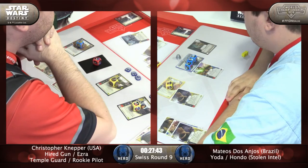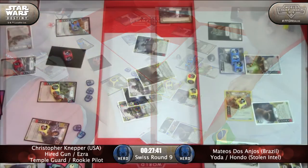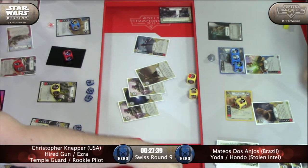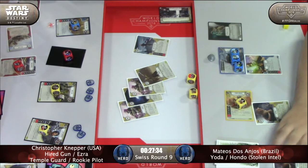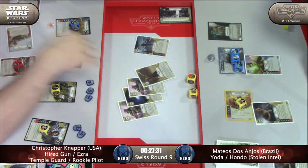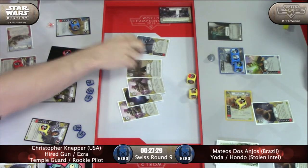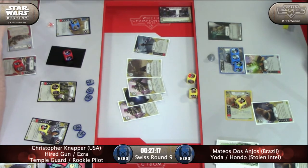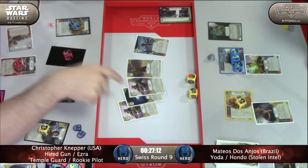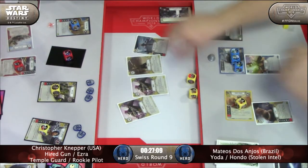Scruffy — like a Nerf Herder? We cannot hear what they call, so we'll see what he called by what he discards. I hope he said event. We have two Easy Pickings, Hyperspace Jump, Rebel, and Lone Operative. He will take the Hyperspace Jump — that's a really bad thing to have played on you when you're running a vehicle deck and your opponent's all done.